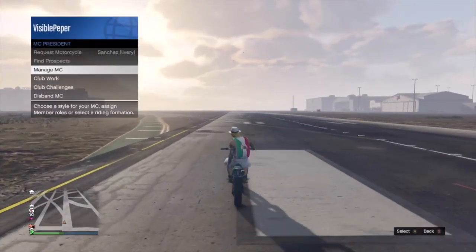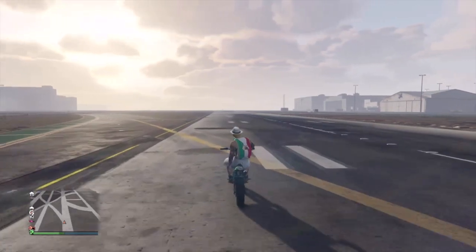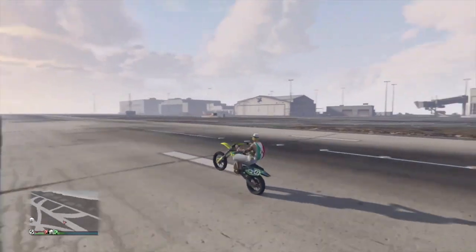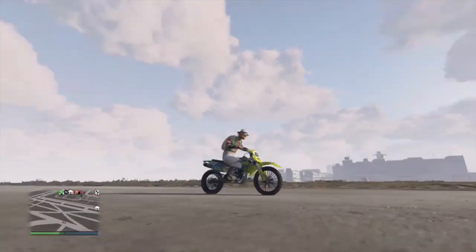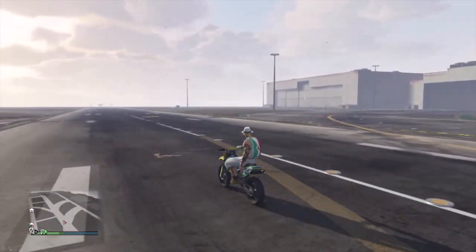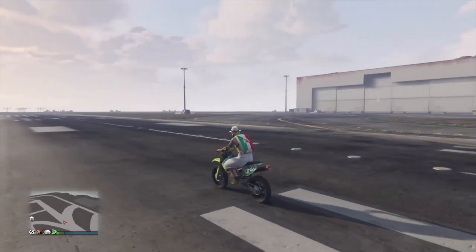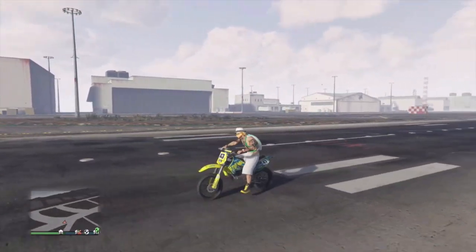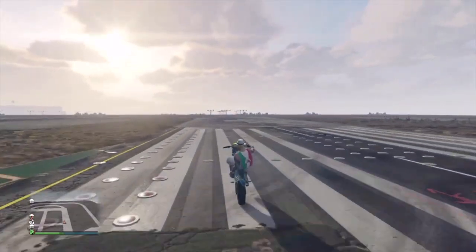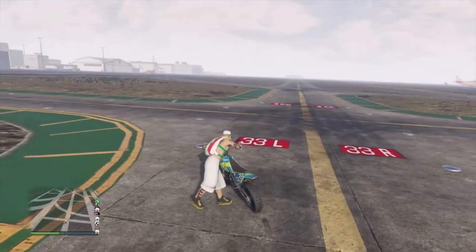Go to Motorcycle Club, Manage MC, Riding Style, Relaxed. Then start going slow and do a wheelie by pushing down on your left stick — and boom, just like that. If you go too fast he's gonna let go, so keep it slow and then pull up. Just like that, simple as that.